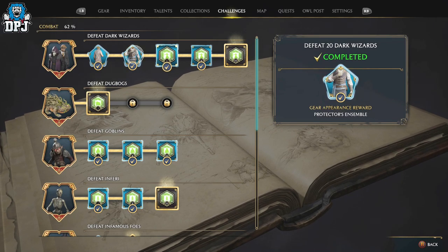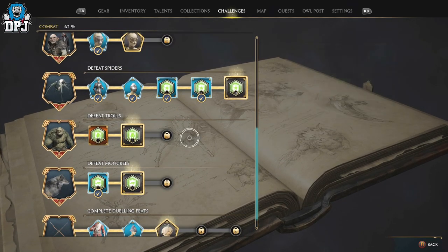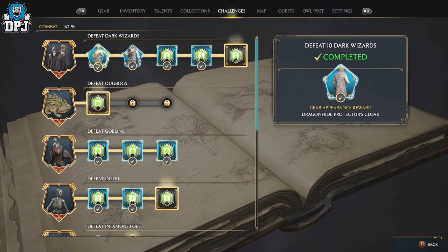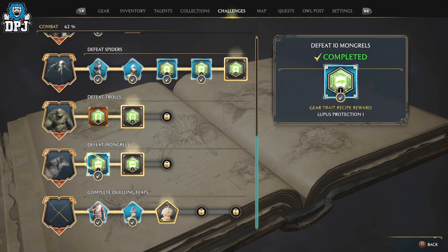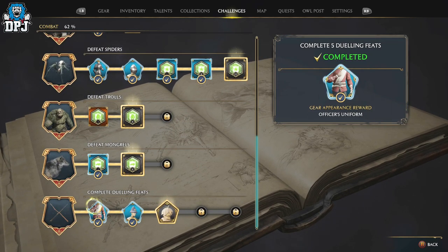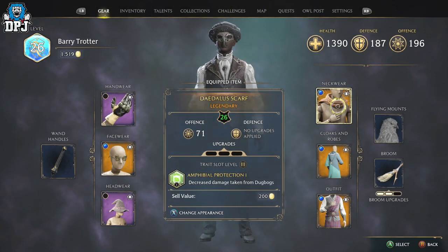Most of these challenges are done in just a couple of waves. I don't think there are trolls or frogs in the arenas, but dark wizards are there, goblins are there, spiders are in there, and various other enemy types. The dueling feats also count in there too. So if you want an easy way to get cosmetics, especially for the gear tabs, this is what you need to do.